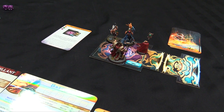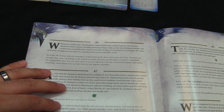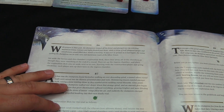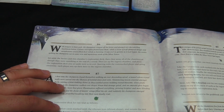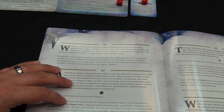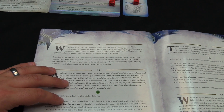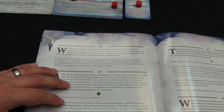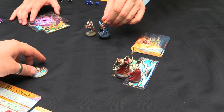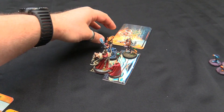Set aside the heroes and this chamber's exploration deck, clear away all chambers as if they vanished at the end of the round, and set up the ingress chamber and place the exploration deck next to it as if you just started over. Basically the game restarts and we're down a tile, which is handy because it means we're one step closer now.